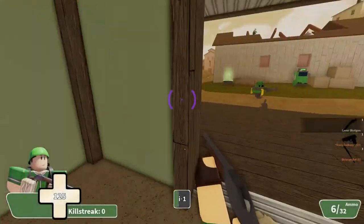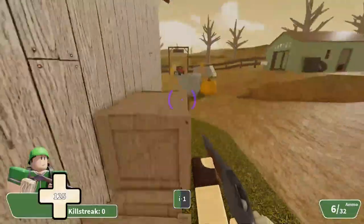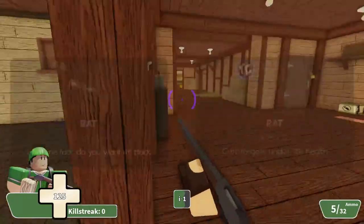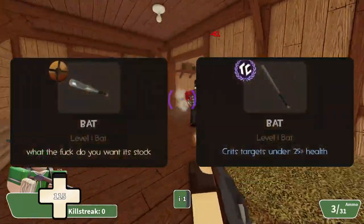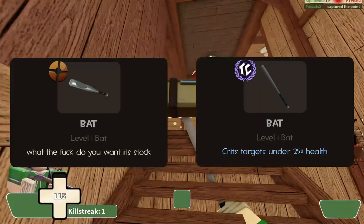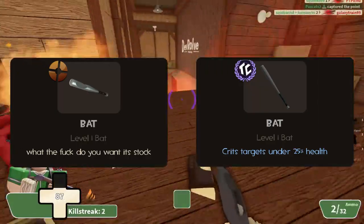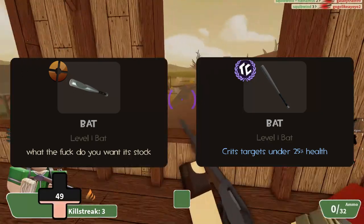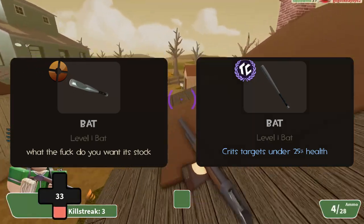On to the melees. A couple of the stock weapons in TC2 have stats added to them as buffs, which kind of ruins the point of being stock — but oh well. The Bat has only one difference: it deals crits to targets under 25% health. The main draw is to quickly finish a target if you run out of Scattergun ammo, which is situationally useful, although it doesn't really feel like stock anymore.